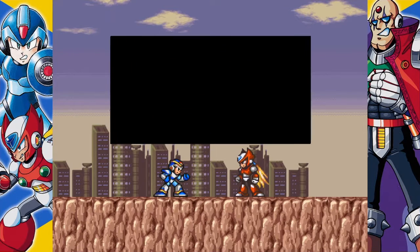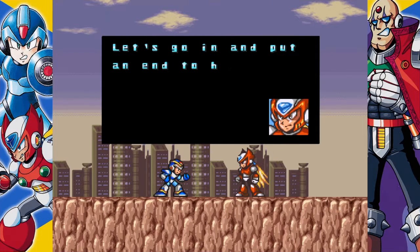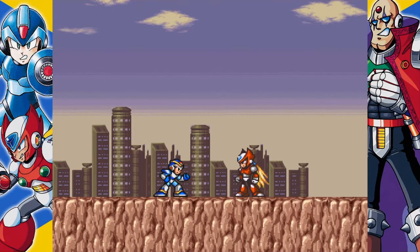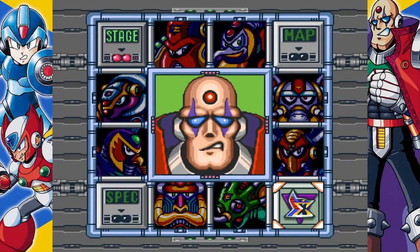And a cut scene. We're going to finish off Sigma after we double-check and make sure we haven't missed every little secret, because I'm pretty sure there's some stuff we haven't procured yet. So next time on the Average Gamer we're going to wrap up some item hunting, and then we'll storm the castle. Until next time, take care!